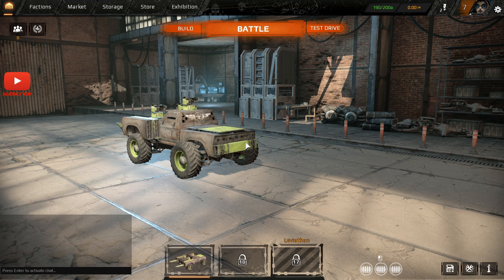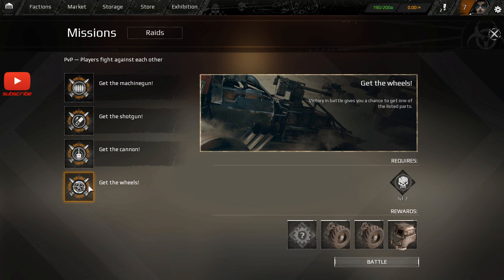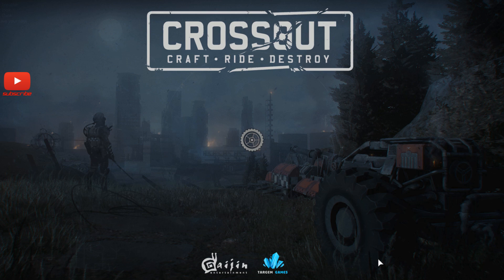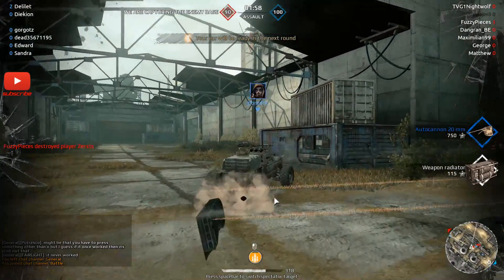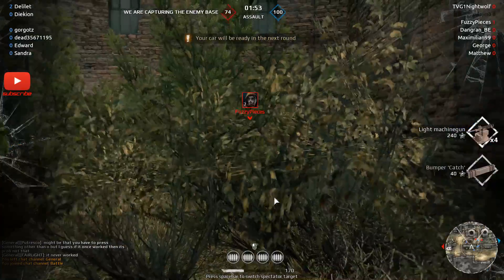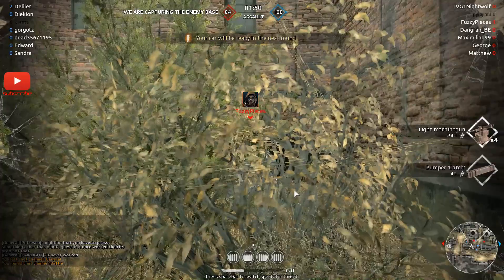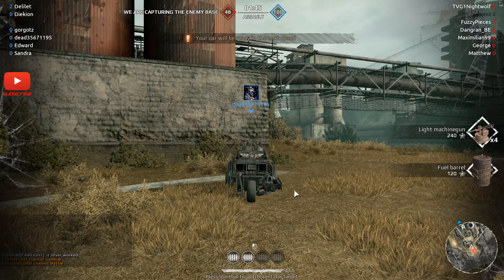How cool is that? That kind of completely obliterates all of my previous reservations. Now if I show you a normal battle — since I hit level 6 I'm fighting on equal-sided teams. You've got players on both sides and it's just made the game so much better.